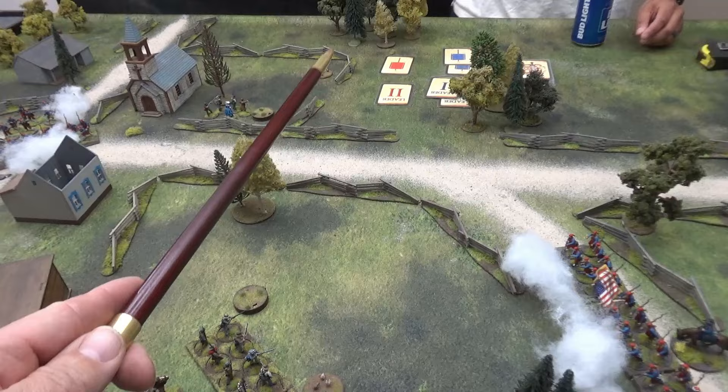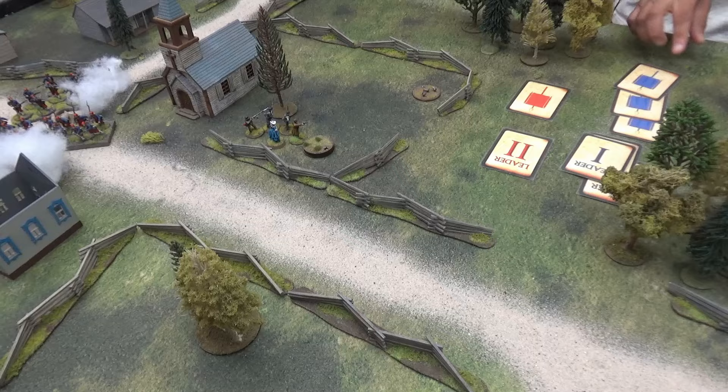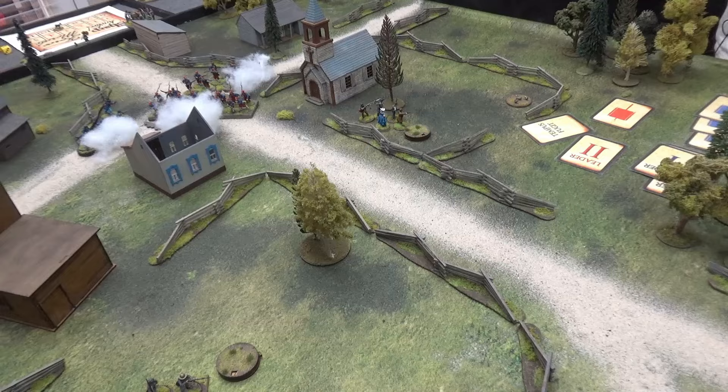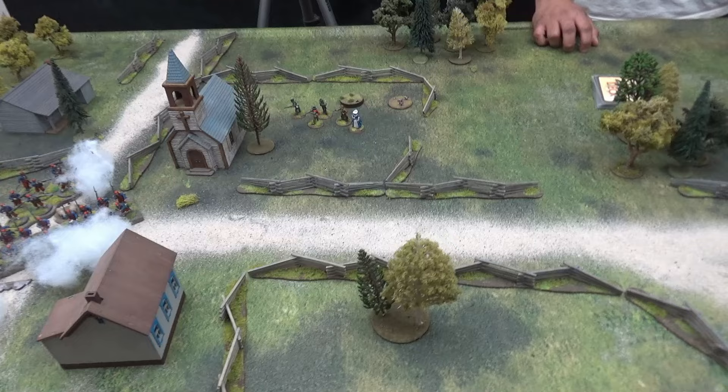Three flags in hand. Then the Tiffin comes out — not what I wanted. Both players have one flag, but Johnny has higher force morale so he goes first. He moves Barksdale using the flag — only a five-inch move on 2d6. I use my free action just to turn around, because if I get another rear shot I'm done.